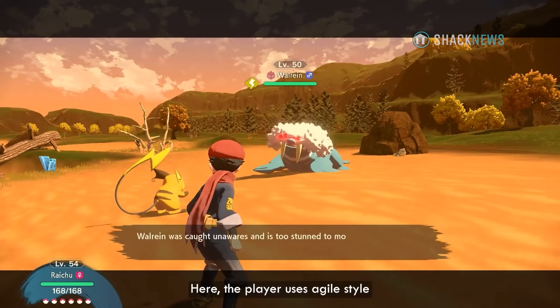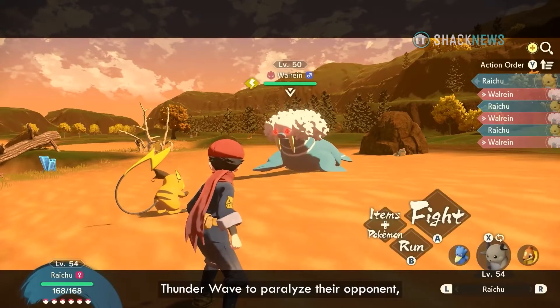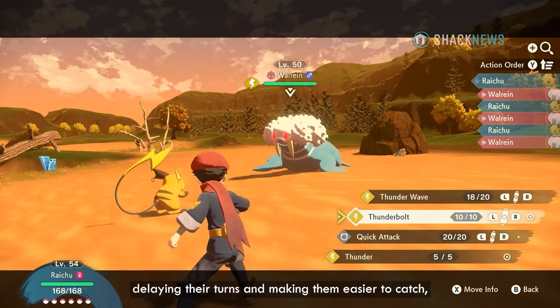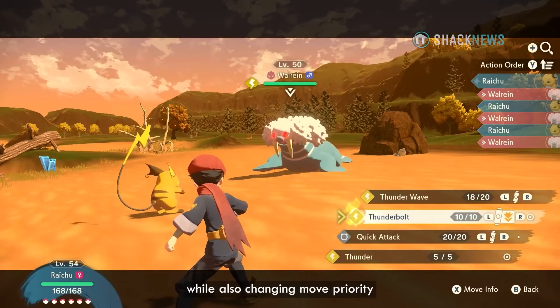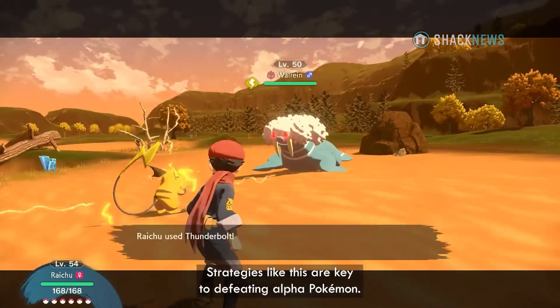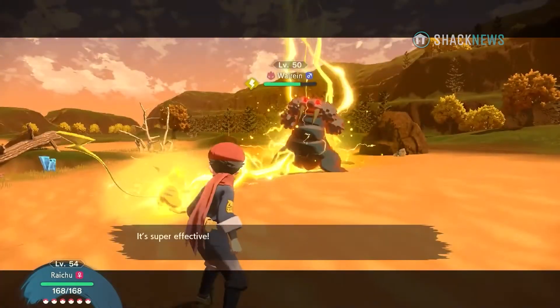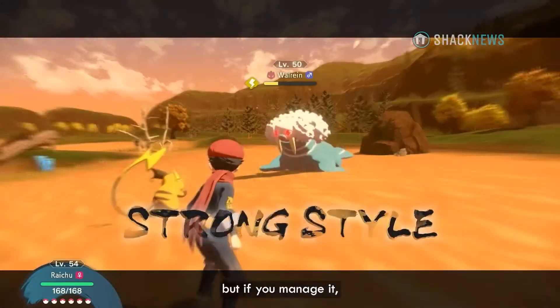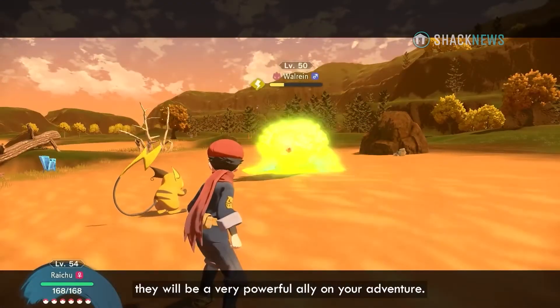Here the player uses Agile Style Thunder Wave to paralyze their opponent, delaying their turns and making them easier to catch, while also changing move priority in an advantageous way for the player. Strategies like this are key to defeating Alpha Pokémon. Catching an Alpha Pokémon is a challenge, but if you manage it, they will be a very powerful ally in your adventure.